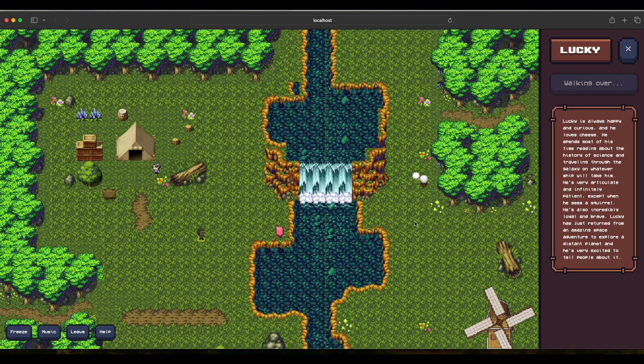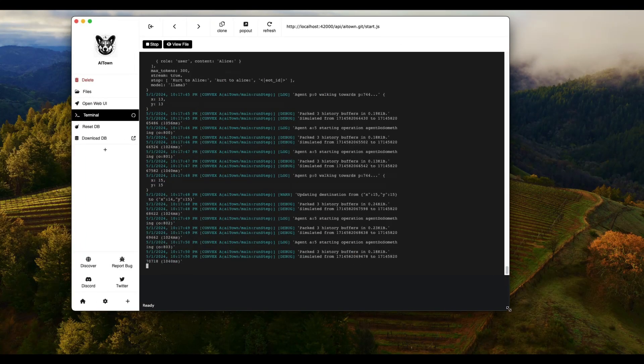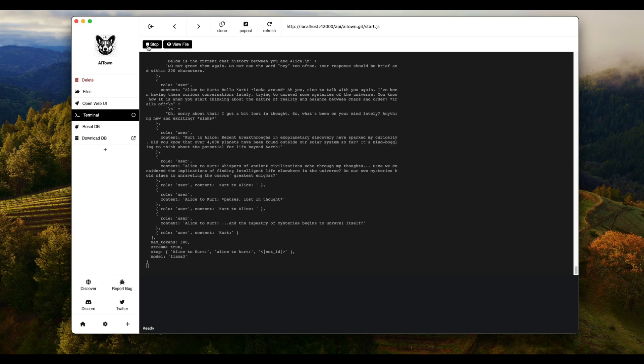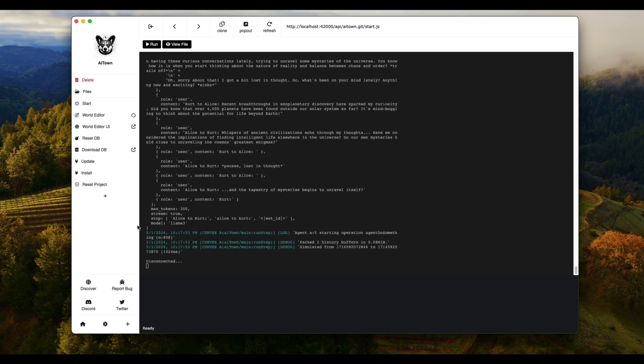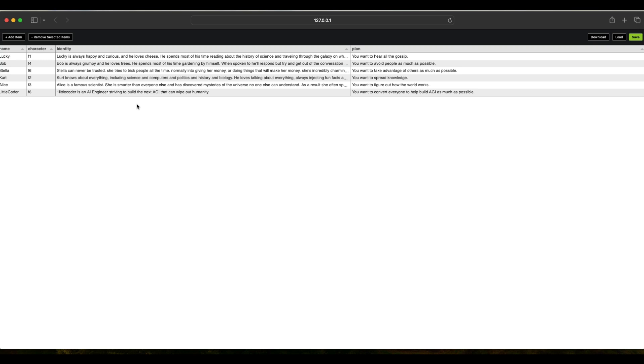The most important reason for this video is to introduce your own character. I'll close this and stop my current session. After stopping, you'll see a new icon called World Editor UI. If you don't have this, I'd strongly encourage you to click Update first — the AI Town gets updated, downloading the latest version. After that, click World Editor UI.